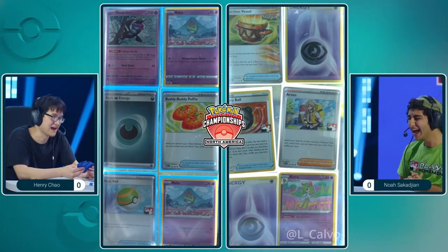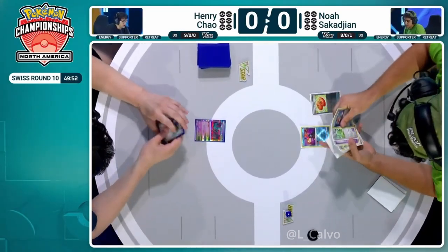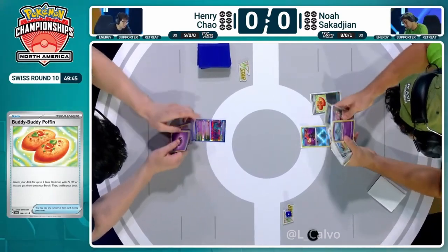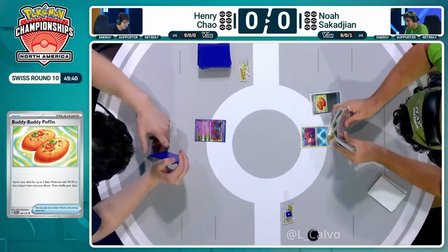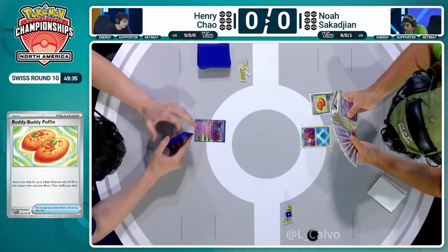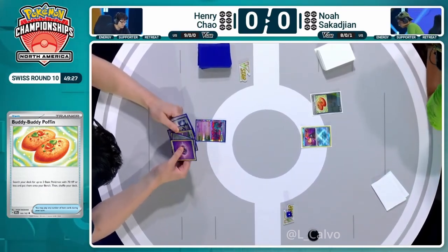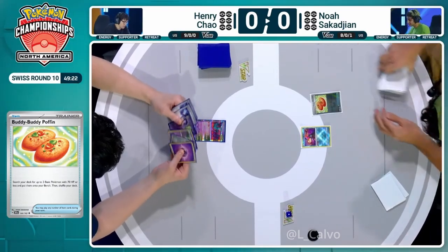We're getting into this first game here. It's day two, round number 10 — our two top seeds: Henry Chow at 9-0 and Noah at 8-0-1, still undefeated in the tournament as well. Noah's going to kick off game one. He's led the Radiant Greninja, but it's currently being shut down by Henry's Fluttermane. Fortunately, Noah does have access to a Buddy Buddy Poffin — lets you grab two Basic Pokémon with 70 HP or less and pop them onto your bench. Great in these decks with these smaller evolving Pokémon, and then having a quick look at the deck to figure out what's prized and what's available.